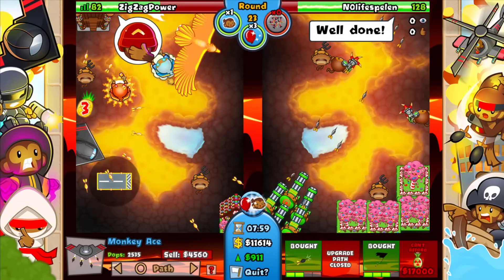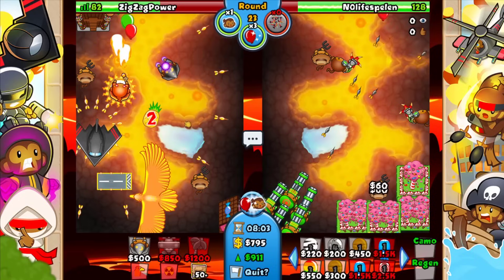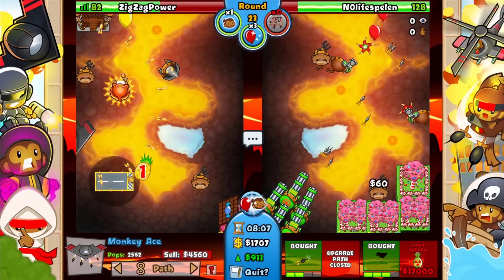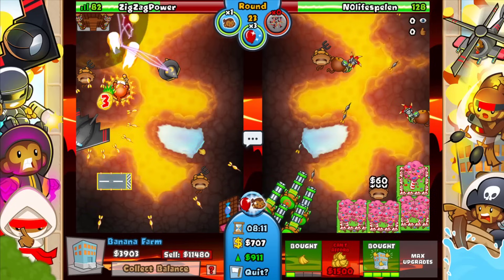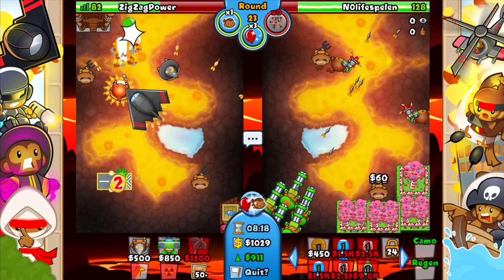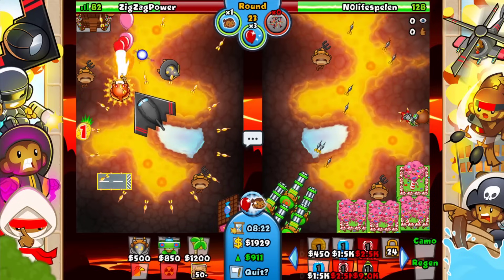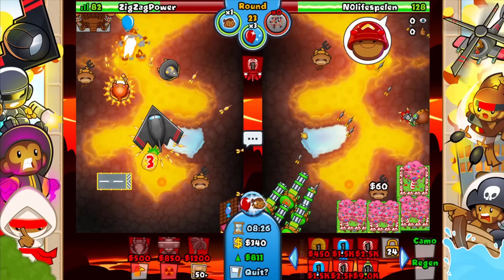Just gonna go ahead and facepalm him. Then we sell this, go for the factory, and then we just wait a little bit. Yep, then we go for this here — now there's nothing really he can do. At this point it's just game over. I might as well send him a CMG, but I'll send him a BFB first. Yeah, let's go ahead and do that and then we'll just wait a little bit.